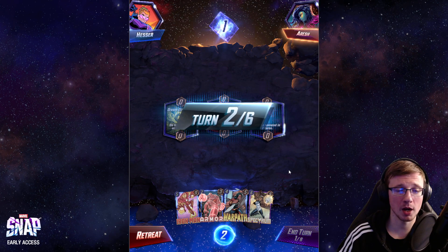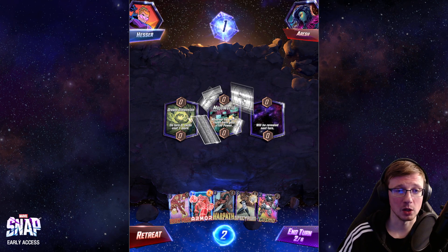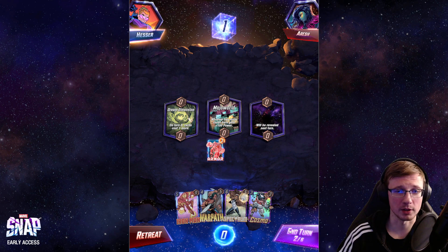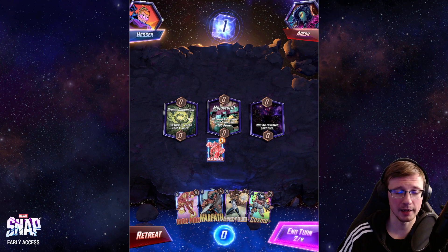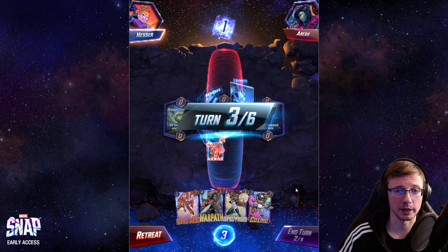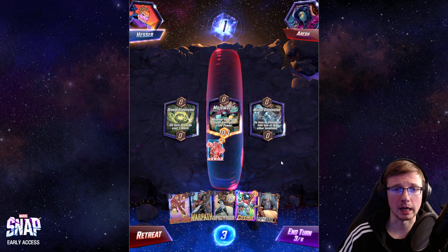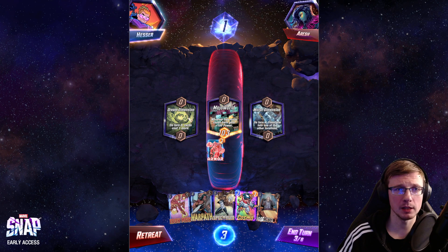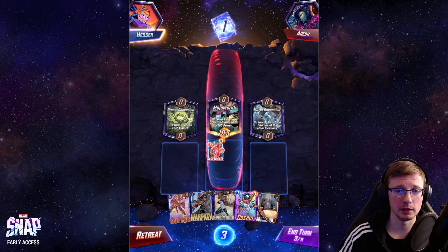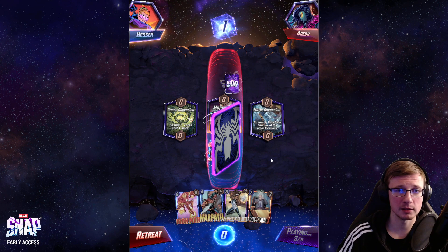Okay, we don't have any one-drops, we are skipping that, our opponent is doing the same. We definitely have to invest into that location — we need plus 100 power if there is some sort of a tie, especially if we are only competing at two locations. Cosmo makes sense right now actually.